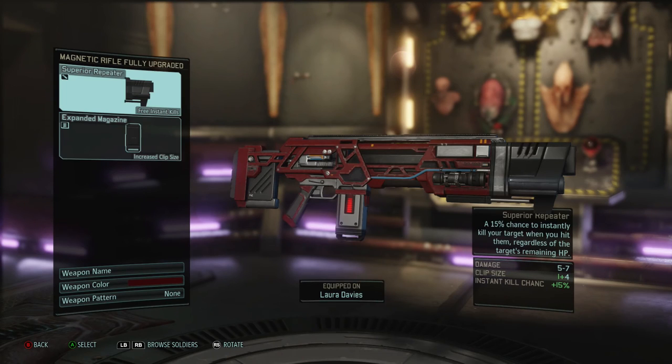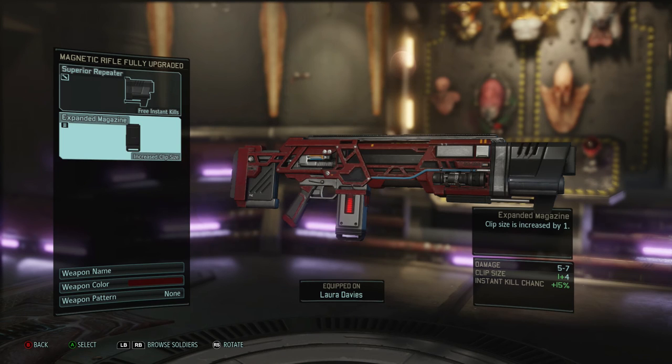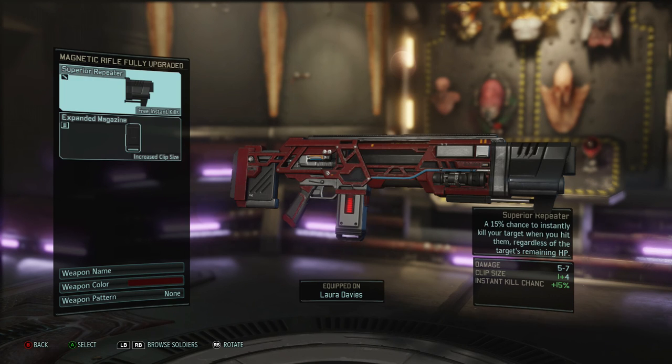For weapon upgrades, I'd almost always recommend putting on an expanded magazine if you go down the overwatch version of your specialist and are taking lots of shots. If Guardian triggers several times you'll run out of ammo fast, so increase your clip size by one, two, or three as you see fit. A repeater giving a 15% chance to instantly kill is not a bad option either, and I'd also consider using scopes.